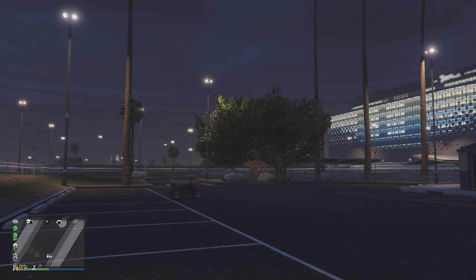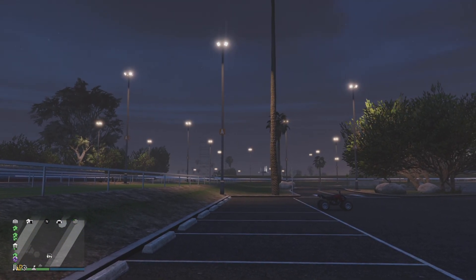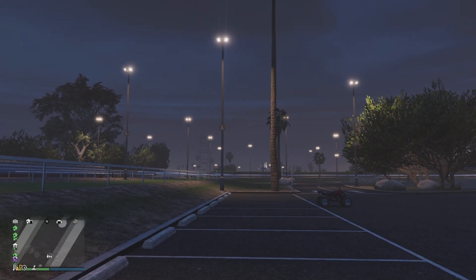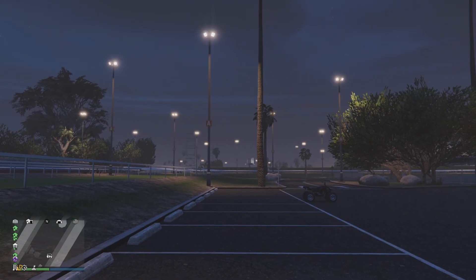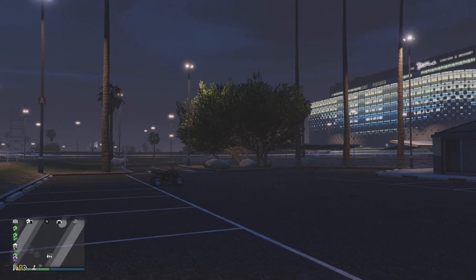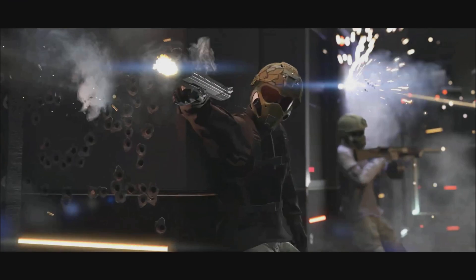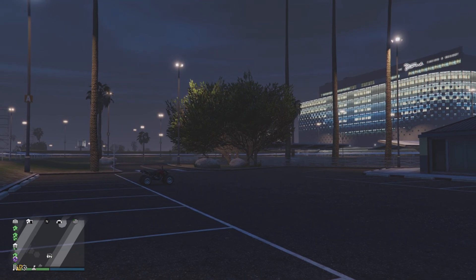We see us in a van taking out some Everywheather enemies. Then we go to what I think is the place from the Doomsday heist where you're trying to steal the data — the data center — and you're shooting in there.